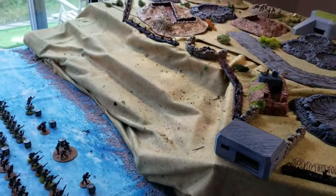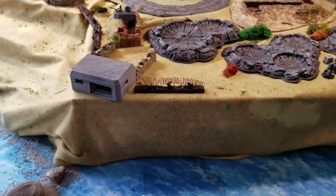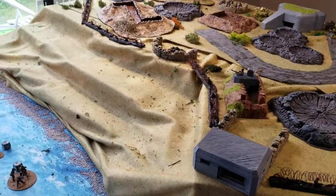That cliff right there can be assaulted; this cliff cannot, so the Rangers are kind of forced into one avenue of approach.